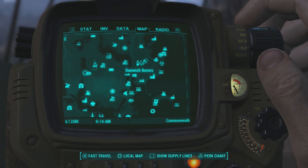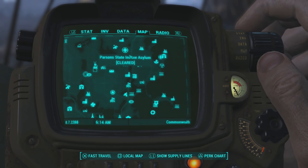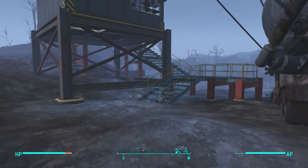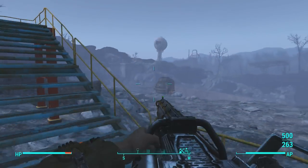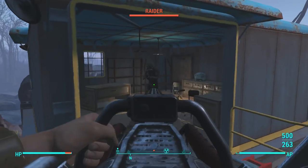The best place to find your metal armor set is Dunwich Boroughs, located on your map not too far from the Museum of Witchcraft and not too far from Parsons State Asylum. Once you're here at Dunwich Boroughs, all you need to do is kill the raiders and take their armor. I'm going to eliminate the raiders and show you what kind of armor they have on them.